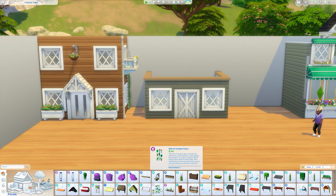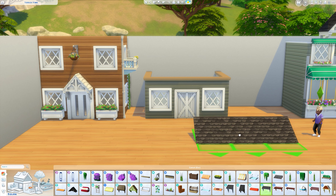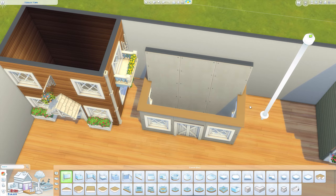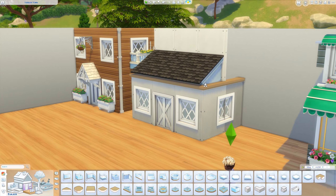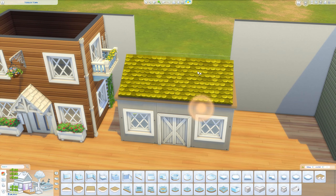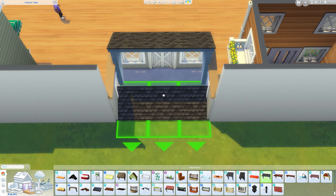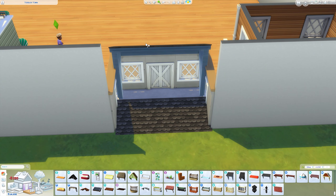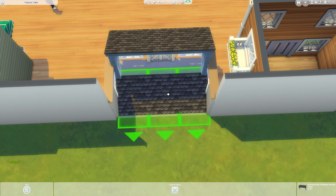I'm going to do exactly the same thing with decorating it. Now I'm going to use the Cats and Dogs awning — the Substantially Shingled Awning. I'm going to place that down, then draw a normal wall through the center of that so we can snap the awning to it, then remove the wall. The best way to remove the wall is using the sledgehammer tool, because if you click on it and delete it normally it might delete the roof too.